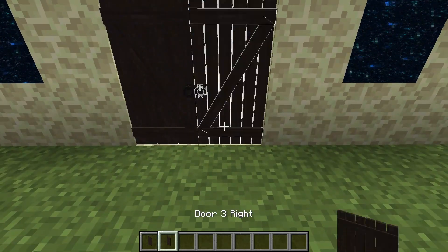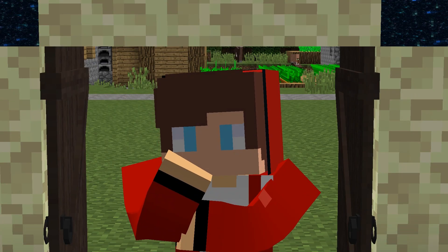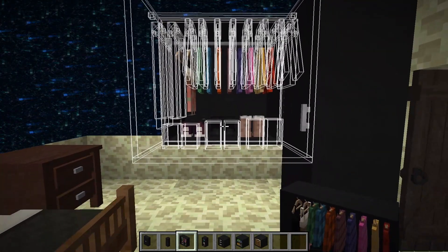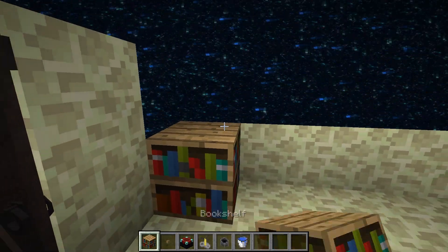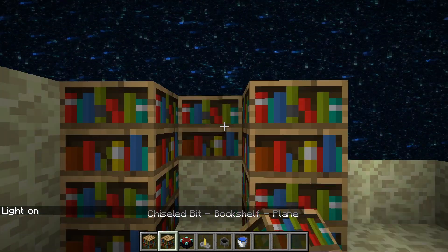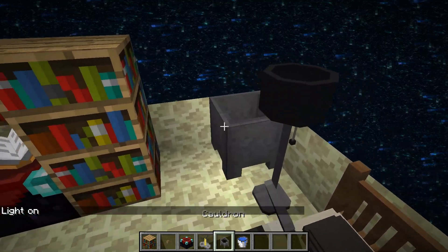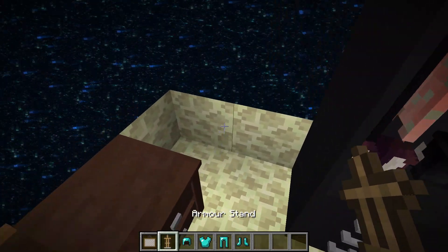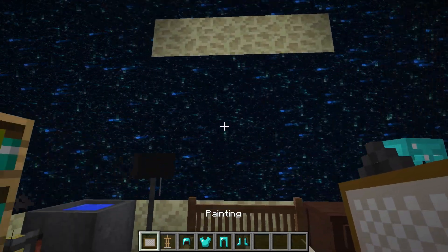I'm putting up the doors. It's time to arrange the furniture. I'm putting up a bed, a bedside table, and a lamp. I put a wardrobe as well as shelves for clothes and shoes. On the other hand, I'm putting up bookshelves and an enchanted table. I'm putting up a rack for armor and hanging diamond armor. I'm hanging a picture.